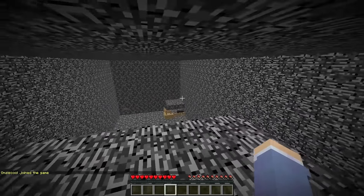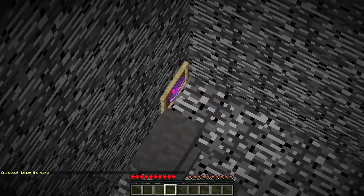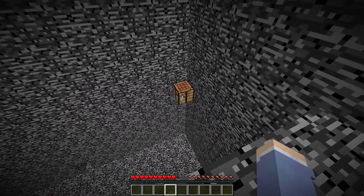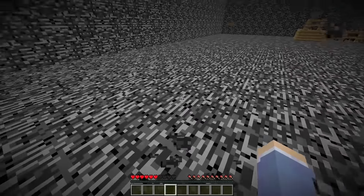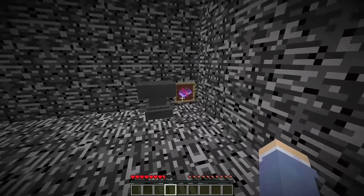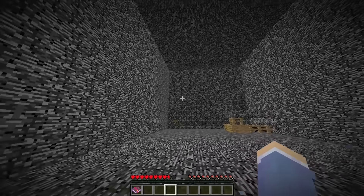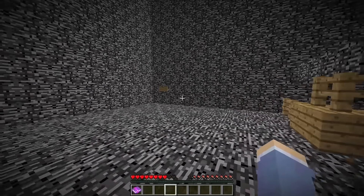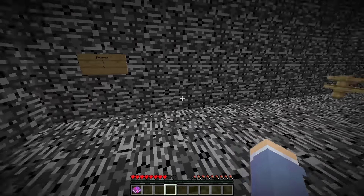When I logged in, I spawned on top of a bedrock platform and it looked like there was nothing around me. But when I looked down to my left, I saw an anvil and an enchanted book right next to it. On my right side, I saw a crafting table in the middle of the air. So I fell down, went to the anvil, and took the book — it turned out to be a Looting III book. Exploring further, I found a spider in a cage and a sign pointing down.